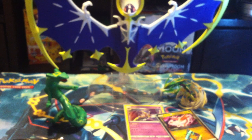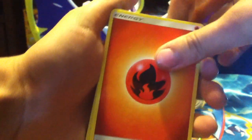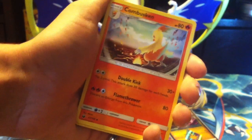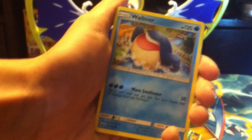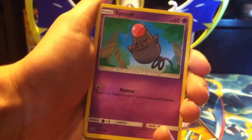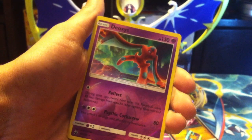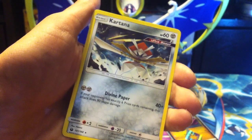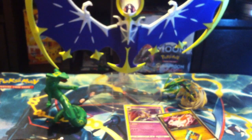If I don't get it, that's alright. Pack five — fire energy, Mantine, Buskun, Electrike, Wailmer, Beldum, Spoink, Ball Guy, Wingull, Deoxys Reverse Defense Form, and a Kartana Ultra Beast regular rare. Three more packs to go.